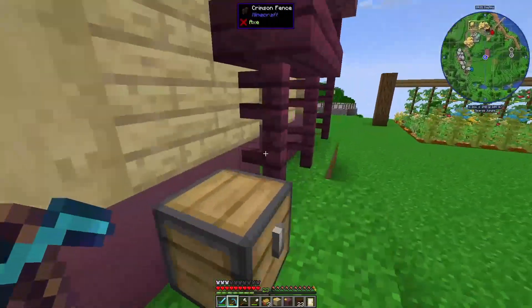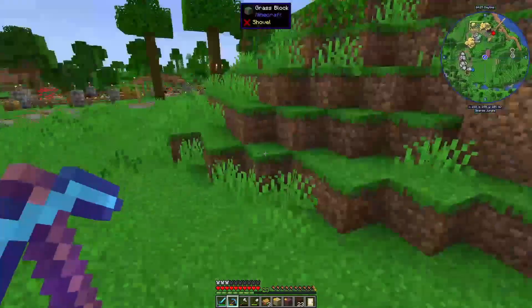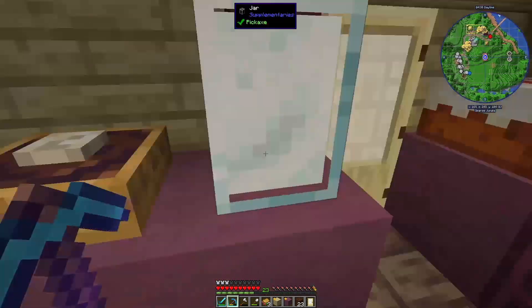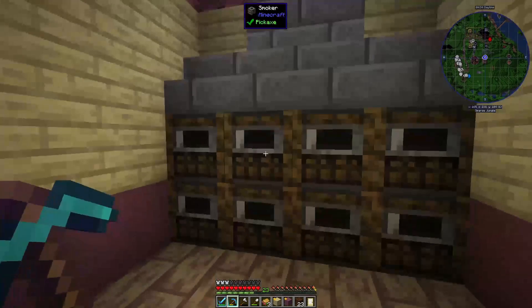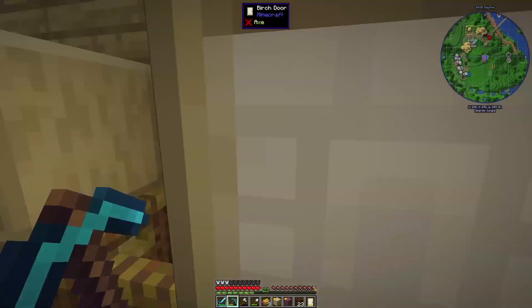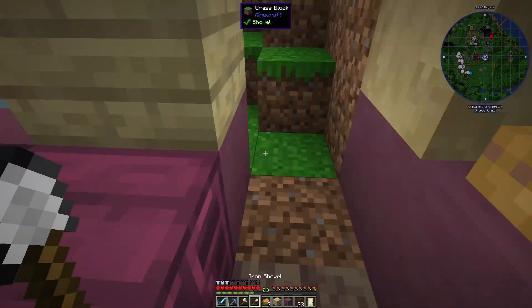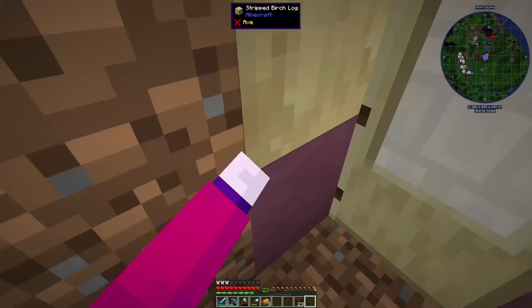I was kind of iffy, back and forth on where I want to put this. I've ultimately decided it's just going to go right here, and the doors are new here. For some reason I kind of thought it would be a little bit further back into the back room, but the whole wall here is smokers so I can't really put a door there — which is a little bit of a shame, but not really that big of a deal.